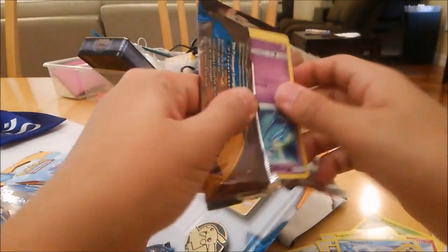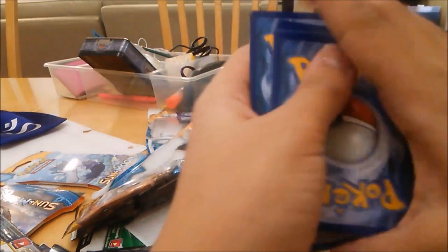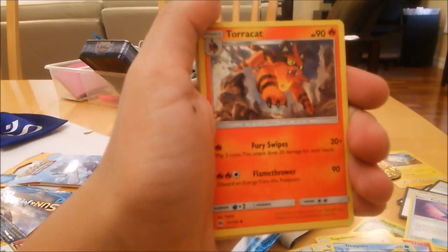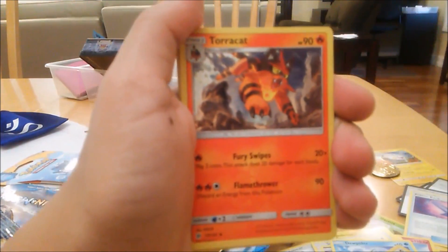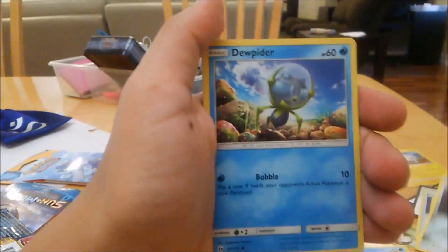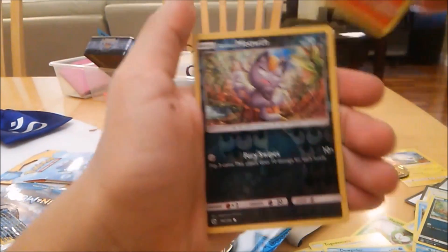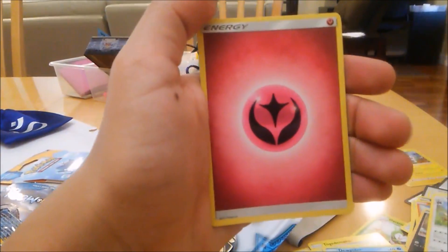Now we've got an Incineroar pack, which hopefully has something good — apparently this one brings rarity to the packs. Three from the back to the front: Poison Barb, Torracat, Potion, Magearna, Diglett, Dugtrio, Meowth, Growlithe. Reverse holo, another Meowth, Scatterbug, and a Fairy Energy.